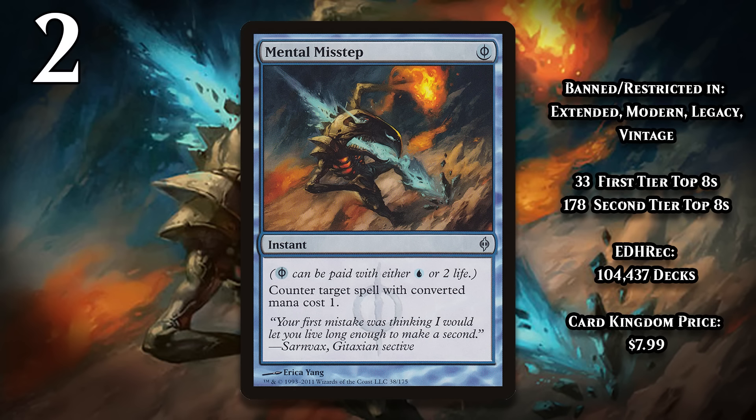At number 2, it's Mental Misstep, our third free counterspell. This one costs one blue Phyrexian mana, which means you can pay for it with a single blue mana or with two life. It counters a spell with a mana value of one. That might sound too narrow, but because so many spells have a mana value of one in 60-card formats, this ends up being able to counter a huge chunk of spells. It's kind of like how Chalice of the Void seems like it wouldn't counter enough stuff, but it does in a format where there are tons of cheap, powerful spells. What's worse is, when Mental Misstep was legal in 60-card formats, many games came down to a battle between Mental Missteps, since decks of every color could play it. This ultimately led to Misstep getting banned in Extended, and it remains banned in Modern and Legacy today and restricted in Vintage. Of any of the counterspells on this list, it's banned or restricted in the most formats.